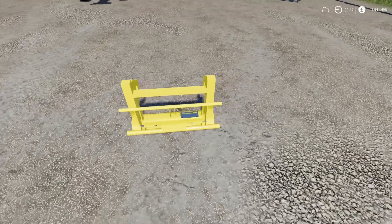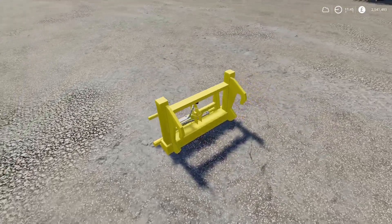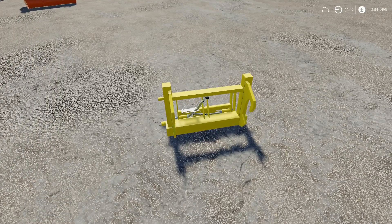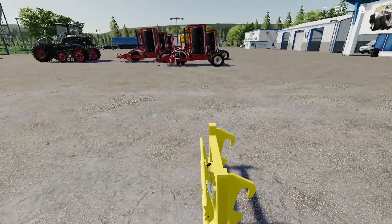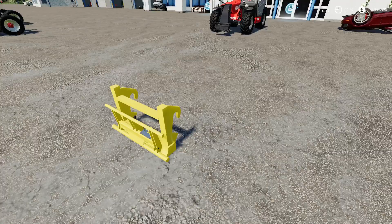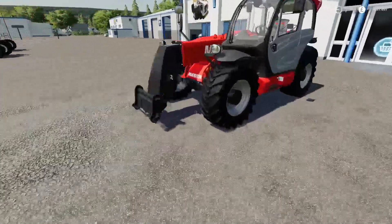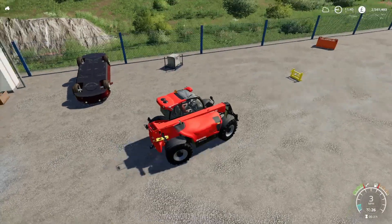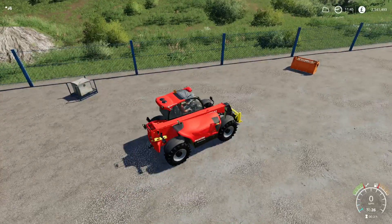Let's go and have a look at what's going on in the mod hub. First mod is the Lizard 520T - I think it was called the SMS. It was in mods and testing for a long long time. We have configurations of this roller: a roller with fertilizer, a cultivator, a weeder, a weeder with sewing machine, and a sewing machine with fertilizer.